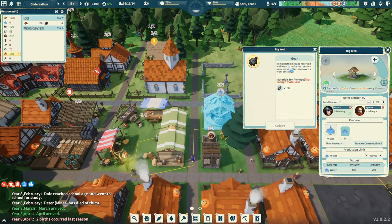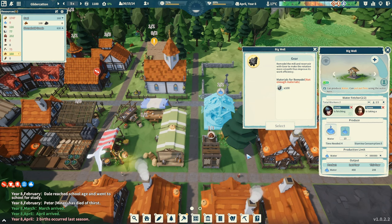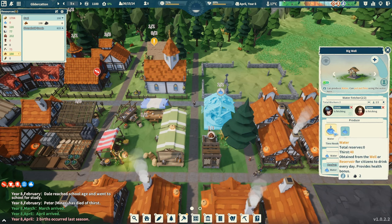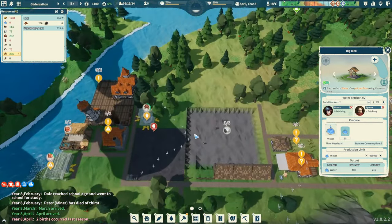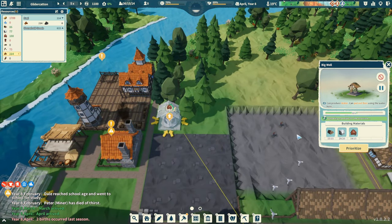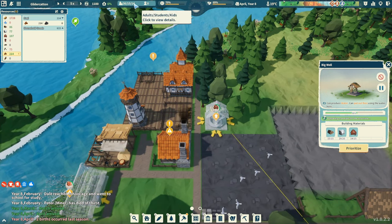Gear remodel — upgrade the mill and reservoir with gears to make rotation smoother and improve work efficiency. Not enough materials — we would need to produce 100 gears to upgrade our wells. People are working fetching water. I'm just looking at the production rates here. We do have the well prioritized. It just needs one more nugget of iron which we've got — hopefully that'll come online soon and hopefully we'll get some workers soon.